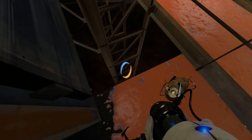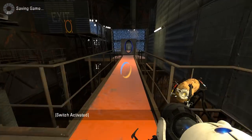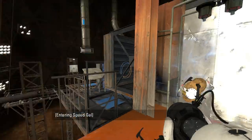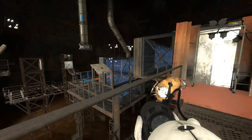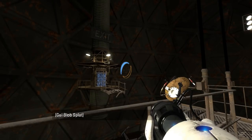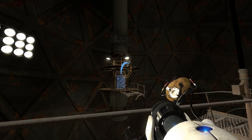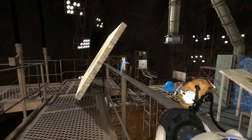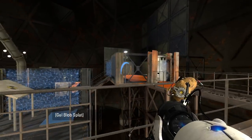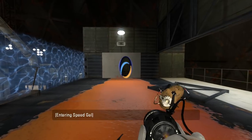Alright, here we go. There we go — that's how you do it. That was weird and I don't think that should have worked, but I'm glad it did. There we go. I thought I was gonna fall to my death, but I didn't. Save and continue. Yeah! We got gel on this side. That fizzled my portals — okay, well, this part's not too challenging. There are actually multiple ways we can do this part — we could use this one, or go back over there and use that one. You've got a lot of options. And we are out of here.